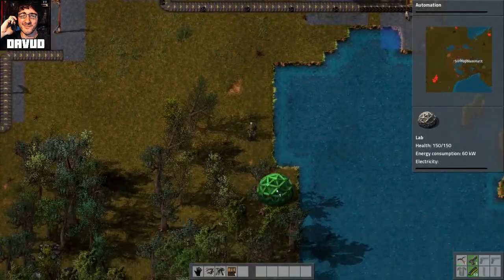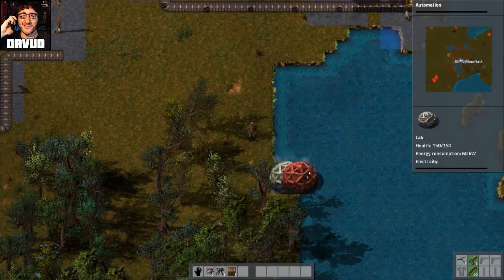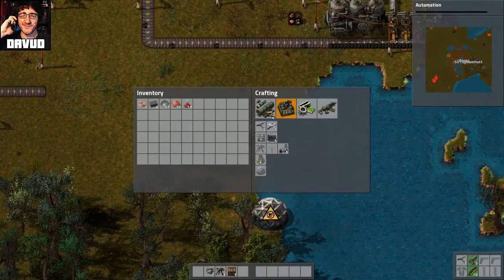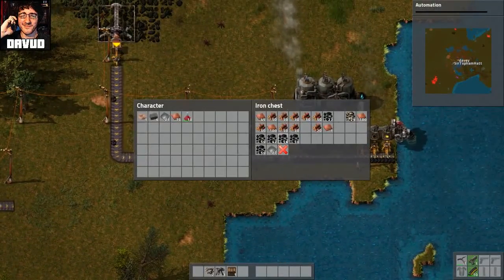I don't know where I'm going to put it. Let's just put it... it needs electricity. Damn it. That's fine. I guess I'll just wait here and collect all the iron as it comes out. That's sufficient.